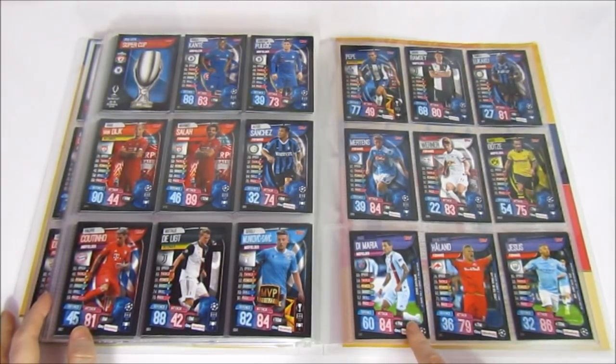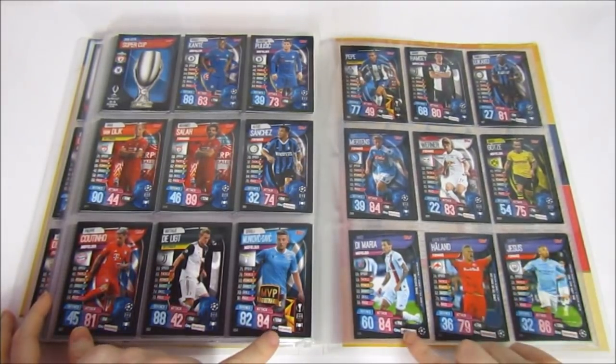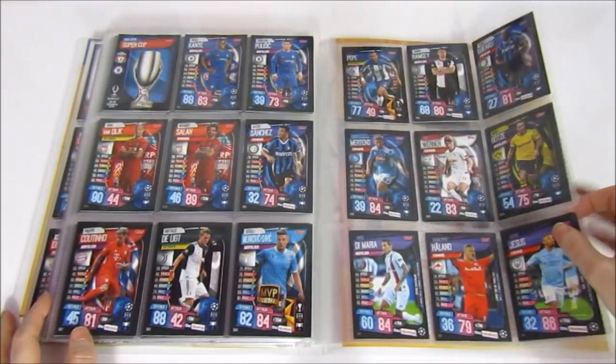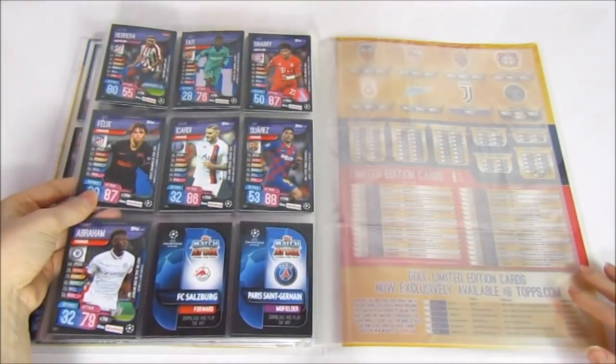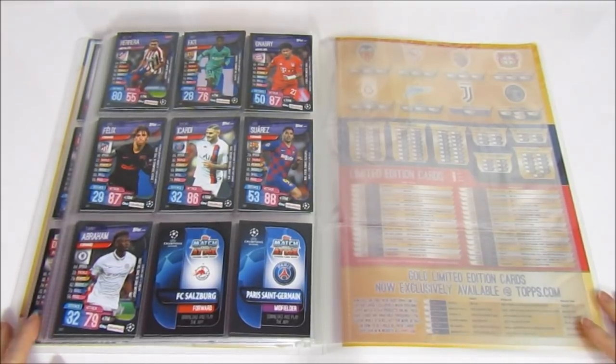The game weeks start here with the Di Maria card — you can see what it was for on the side. They've added the On Demand logo this time, which is a really cool feature. We have three actual On Demand cards and a few more on this side. We've ordered more and are waiting for them. It's something we really enjoyed collecting last season.